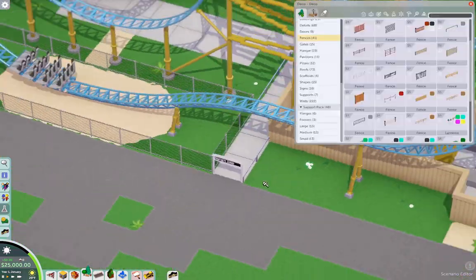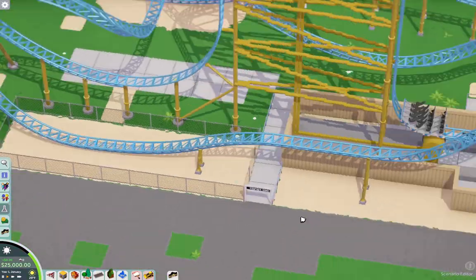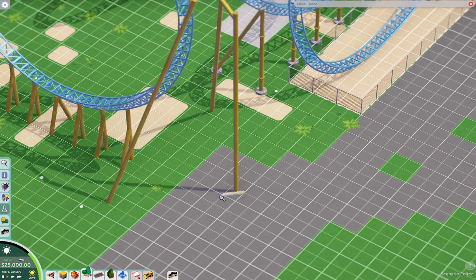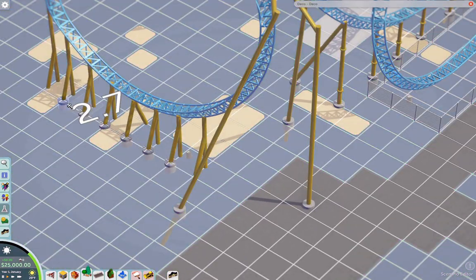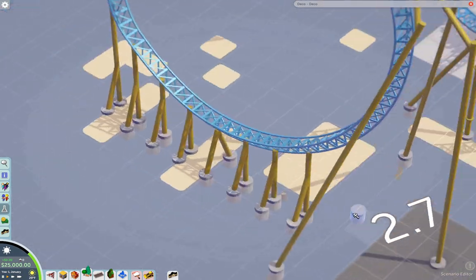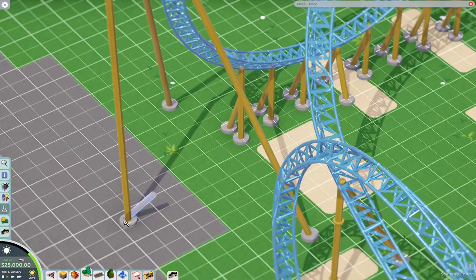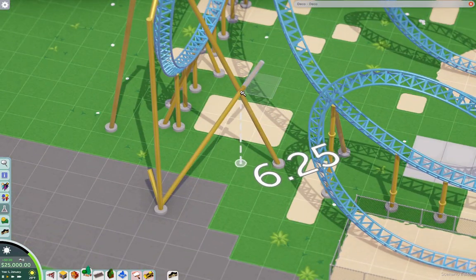The technique I use for this recreation to get rid of the in-game supports is using pathways and coloring them the same color as sand, which blends in and disappears. You could also use tree stumps or small bushes, but if you have the non-collision mod, that won't work. Depending on what mods you have installed, they can conflict with what you're trying to do. I don't have that mod installed because I wanted trees to get deleted as you place things down.